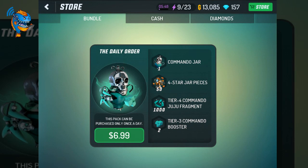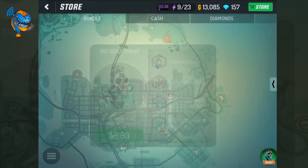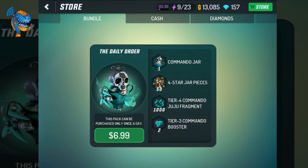Here's another episode in a series I like to call 'Should I Buy That Shit' — it's where I buy stuff and we determine whether it's worth buying. Going to the store, there will be a little icon under Bundle called the Daily Water. I'm assuming it changes every day, but today it gives you an assortment of things you can buy for $6.99 in the US, probably $5 elsewhere.